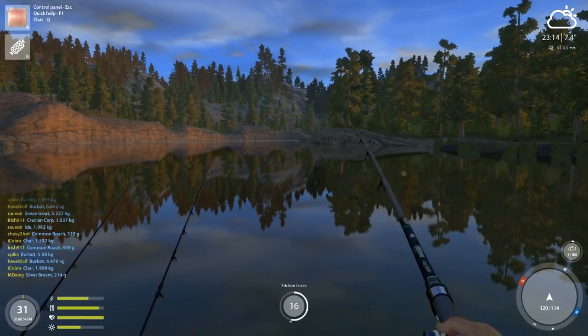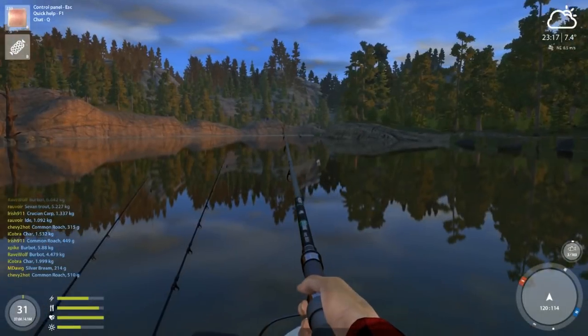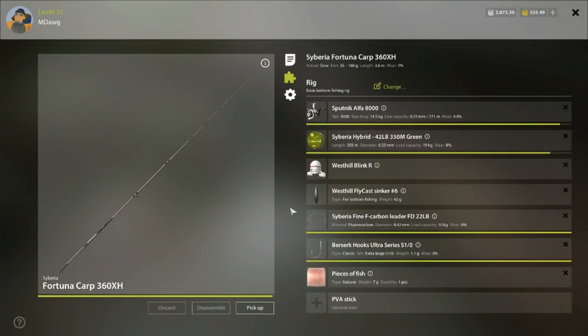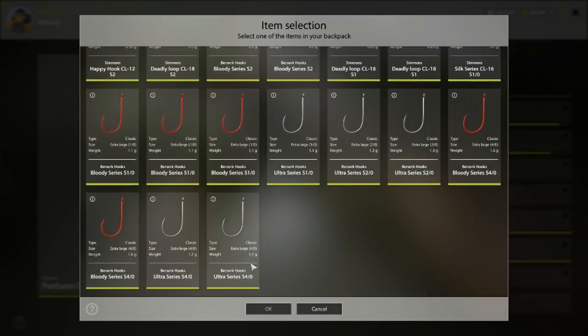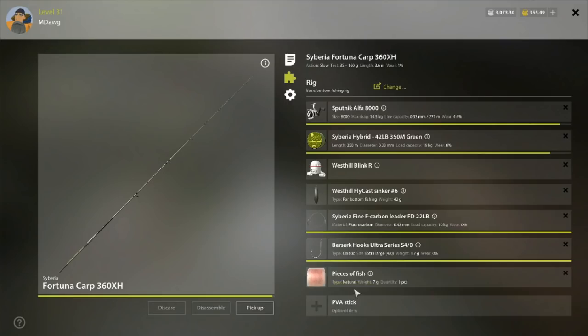Let's put that rod away and get out this carp rod and show you fishing for burbot. More feeder fishing — once it gets to be 2300, which you can do a little earlier, you certainly can catch burbot before 2300, but by 2300 for sure you want to have your rod in for burbot. Extra large 10 all the way up to extra large 40 is kind of what you want to have on there. Fish pieces is your number one bait for burbot.